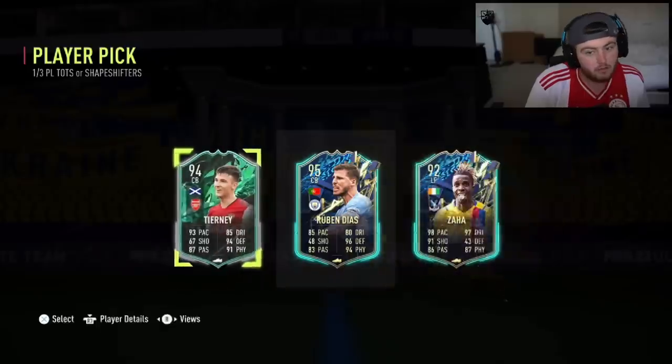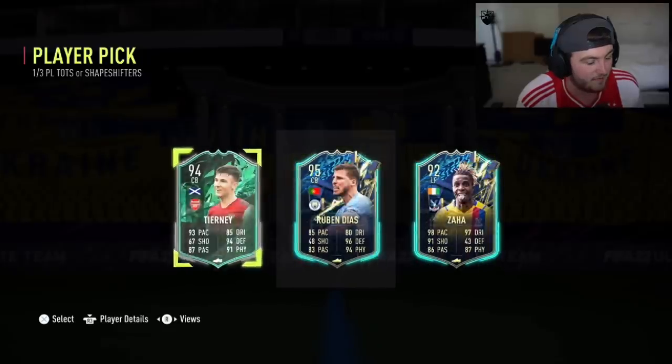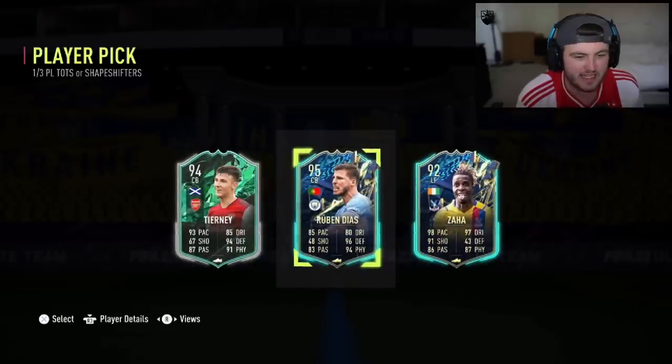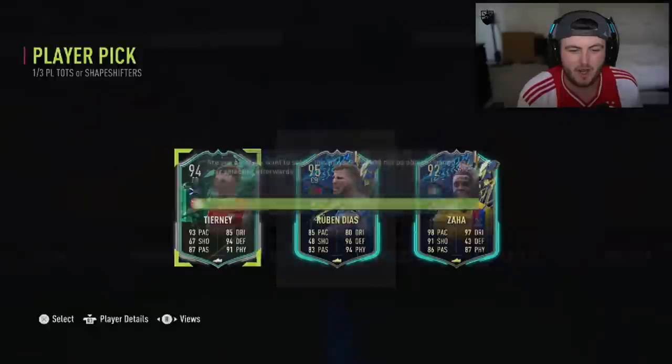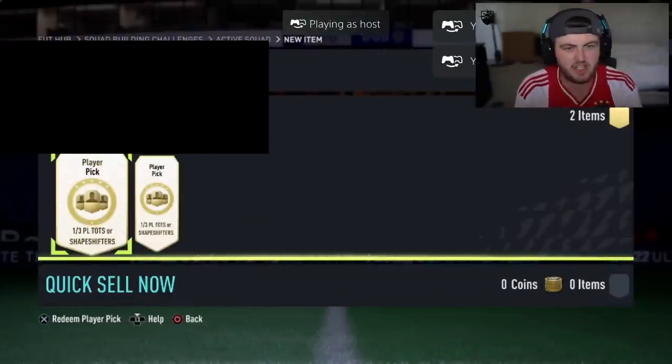TOTS Zaha in there as well, not bad. Shapeshifter Tierney - a decent centre-back. What I think you're really looking for with these player picks is trying to get yourself something for the objective, really, if you're going for a certain team. That's probably the best thing to look out for in these. All right, next two.